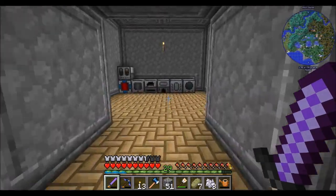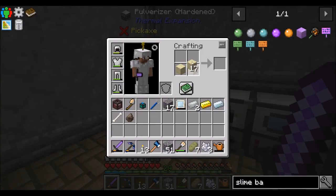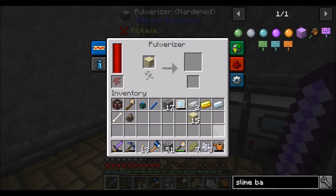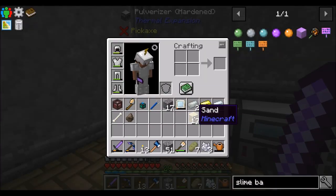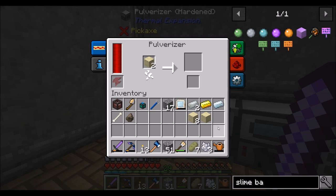Hello everyone, this is Direwolf20 and welcome to episode 12 of Direwolf20's Let's Play series. Today I'm working on some stuff — there's a bunch of things I'd like to do if possible. In order to get started, I have a long list of things I'd like to create to make my life a little bit easier going forward.